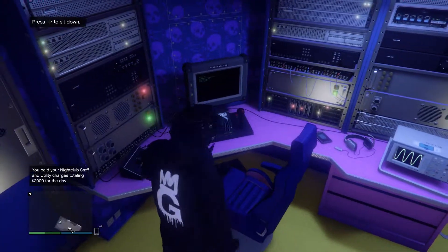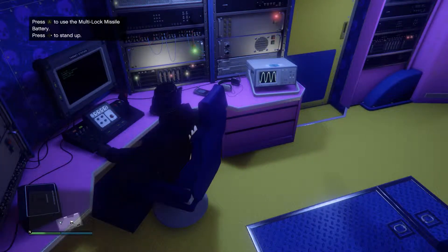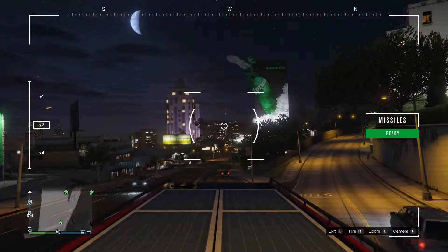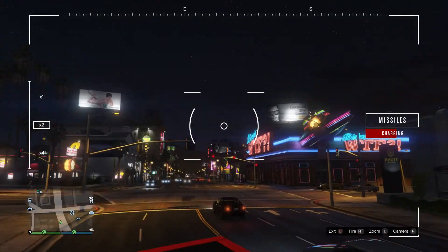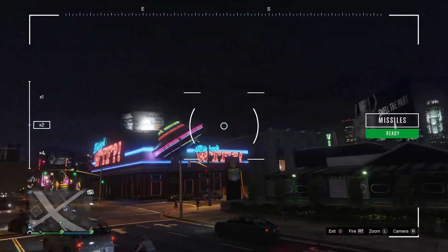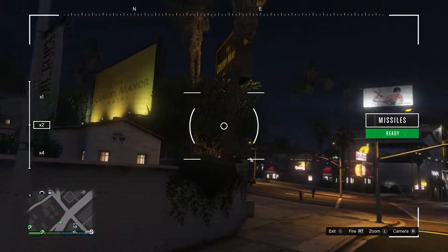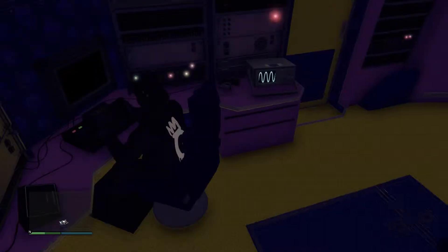I'm pretty sure this thing does take a lot of shots. And look at this — this is a great weapon against Mark 2 Oppressors. Very, very fast missiles. So if a guy is hovering above you on one of those, they're going to get shut down in seconds. It doesn't lock on — I'm not sure it locks on. If it does lock on, that's even better. But yeah, very fast missiles.